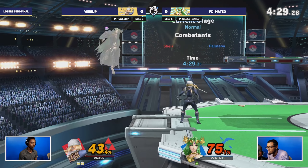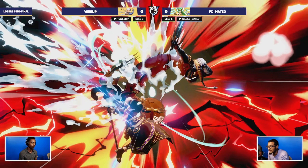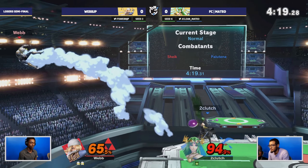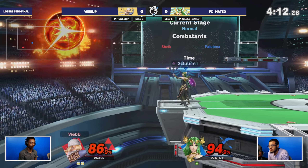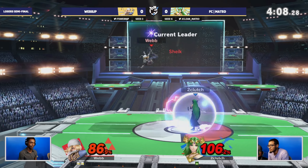Position gets reset as we get the little dip off the stage. Webb was directly trying to put Mateo underneath the stage enough to pineapple him right underneath the ledge - so smart. Mateo is able to respond and recover for a moment, but webb is once again dominating the ledge play here.